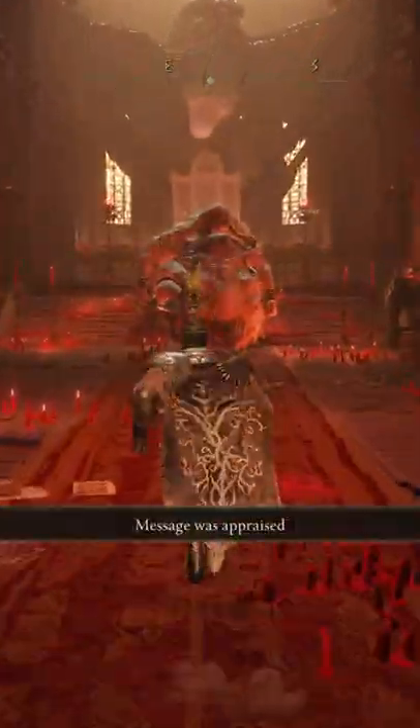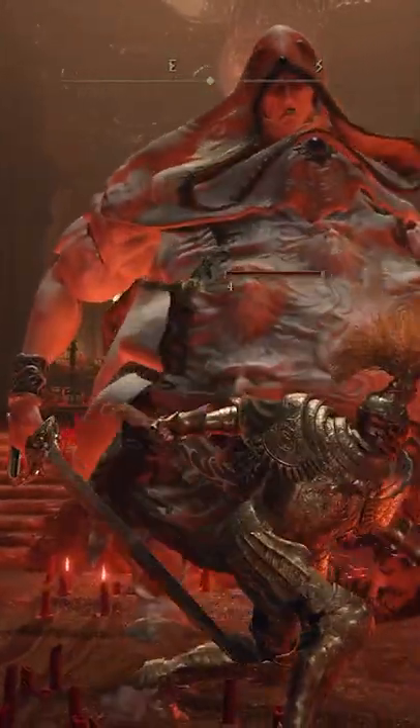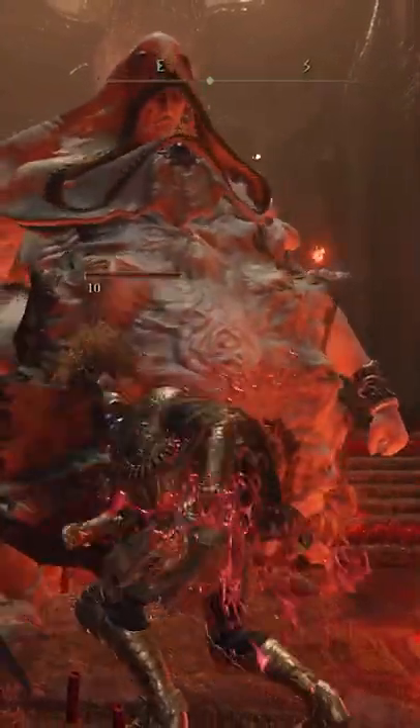He still drops all of his runes after this, so it's like the normal boss fight except he won't retaliate. As you can see, you can just wail on this guy and he doesn't care — his AI is completely turned off.